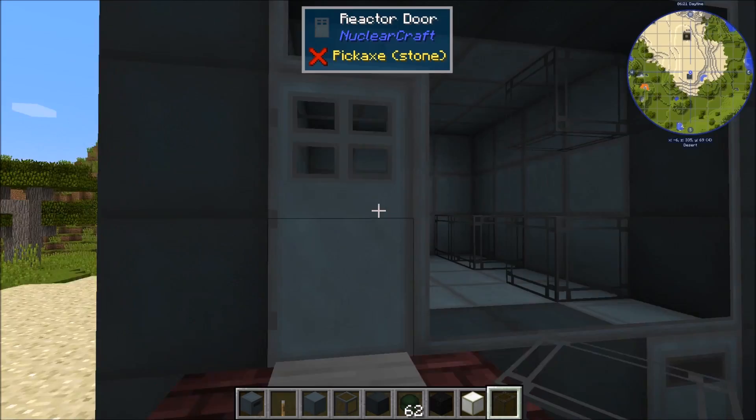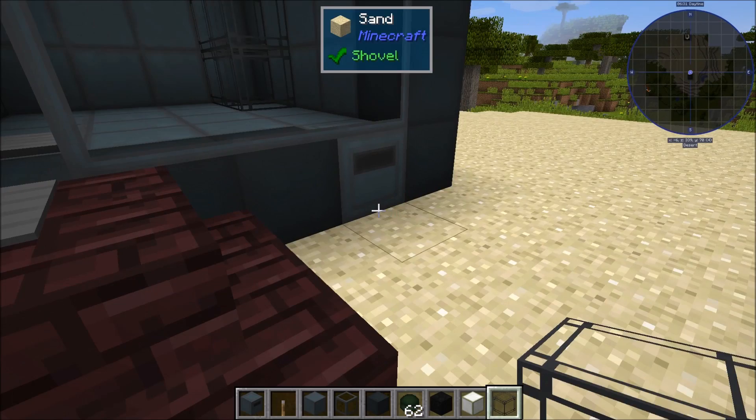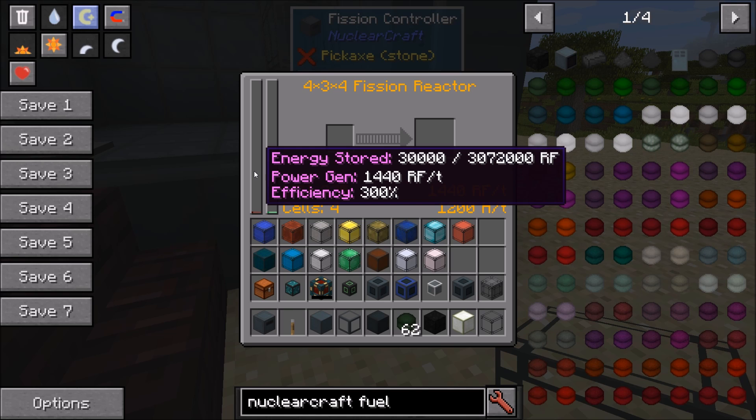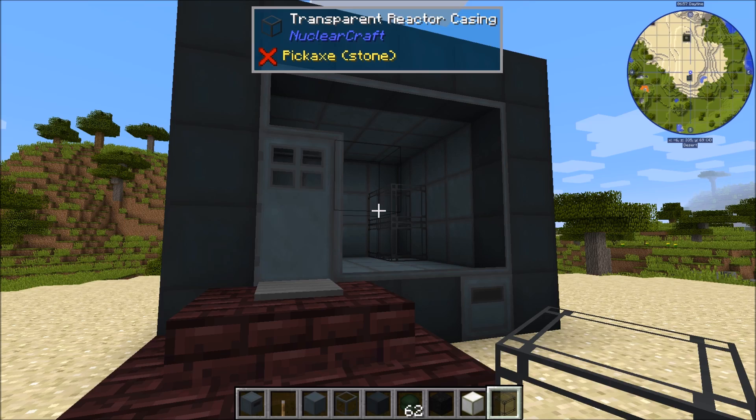If a cell is adjacent to two other reactor cells — so all cells in the arrangement are touching two others — efficiency goes up to 300% (each cell generates three times the power) but the heat multiplier goes up to 600%. As you increase the number of adjacent cells, efficiency goes up linearly but the heat multiplier goes up quadratically, similar to the IC2 system for uranium cells. So more efficient reactors mean dealing with a lot more heat.